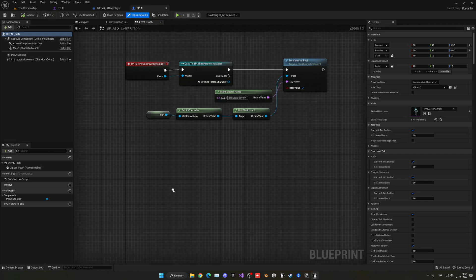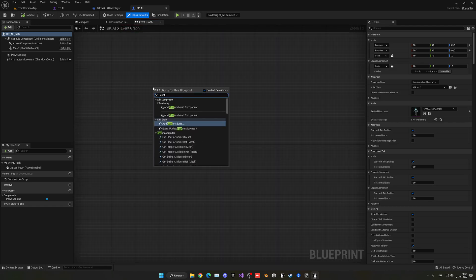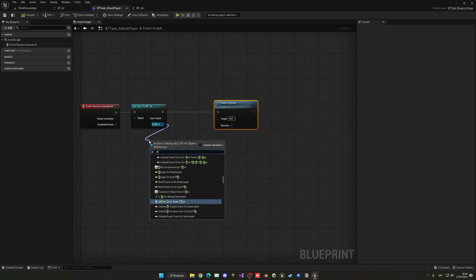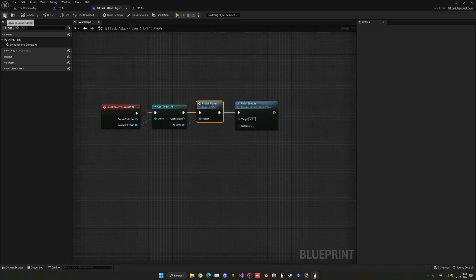Let's go ahead and open the blueprint. You may know the code from the last episode — when it sees the player it sets the blackboard variable to true, so it starts chasing the player. What we want to do is make a new custom event called attack player. Let's compile and go back into the task. From the cast we can just call the attack player event that we just created, then finish the execute.